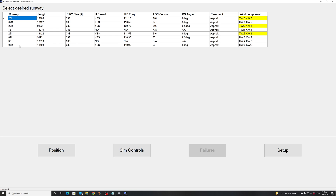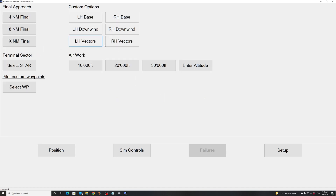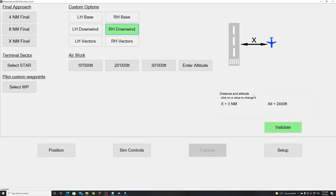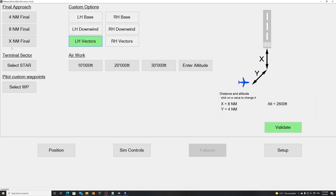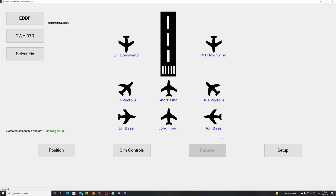We have a headwind of 6 knots, it's a bit better. If you know FSI Panel, you know that you can select all kinds of positions that you can customize: vectors, base, final, stars, or pilot waypoints where you can select your STAR in Frankfurt. But for this example we are going to use the quick set buttons, so we will try to go on the long final. When you click long final, you can see on the summary that the aircraft will be positioned at 8 nautical miles on runway 07 right for the ILS at 2600 feet, and we will use flaps 40 for landing. If you want to use flaps 28, it's up to you — you change it right there.